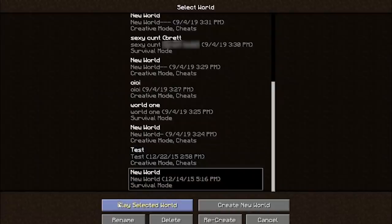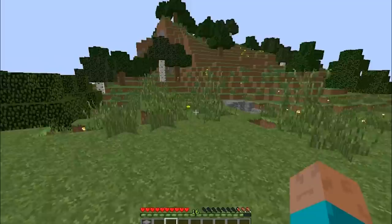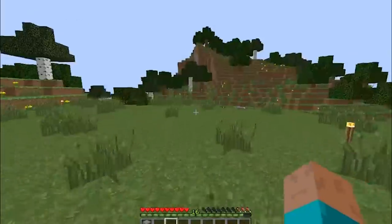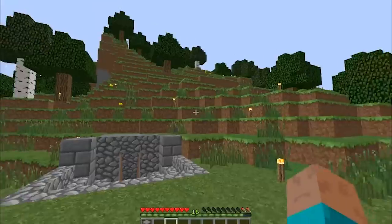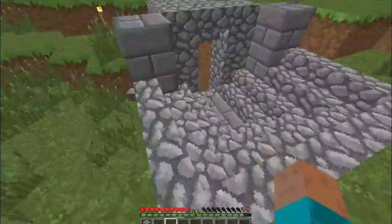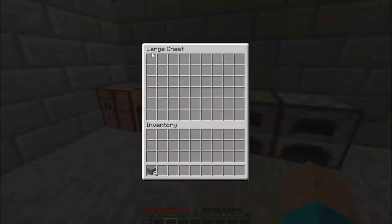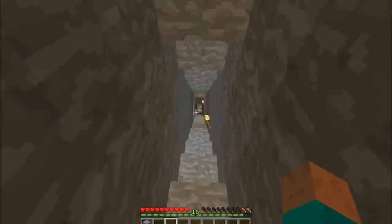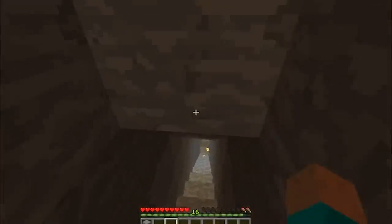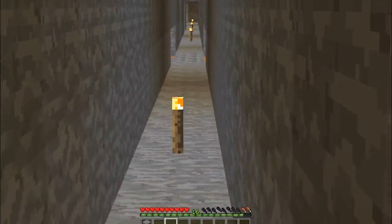New world, 14th of December, survival mode. We've got a little house with torches everywhere, so I was clearly taking this one a bit more seriously. Let's go down the mine shaft. Nothing in my inventory - I think that's a glitch. I probably should have loaded these worlds on the correct versions. There's a mine shaft to the left, and at least I was mining with lava there and loads of torches. Cool to see.